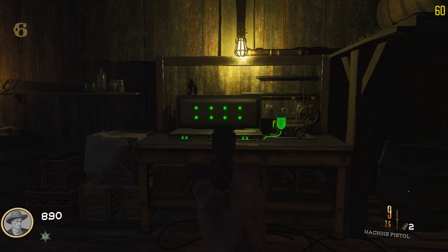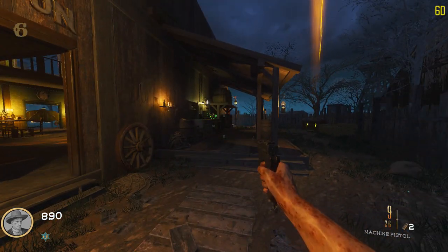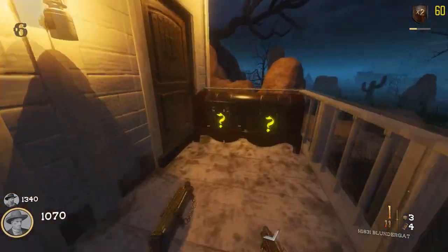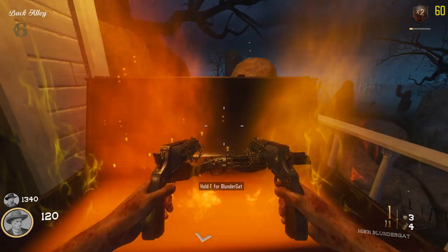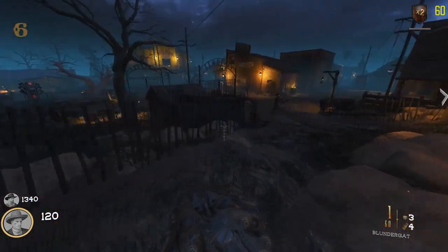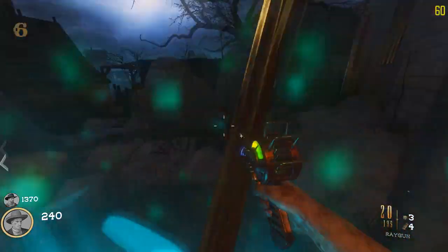Now that you have the table built, you're going to have to obtain the blunder gat — the only way it seems to obtain it in this map is from the actual mystery box. Once you guys have the blunder gat, as always, you just want to head back to the table and go ahead and build the acid gat.